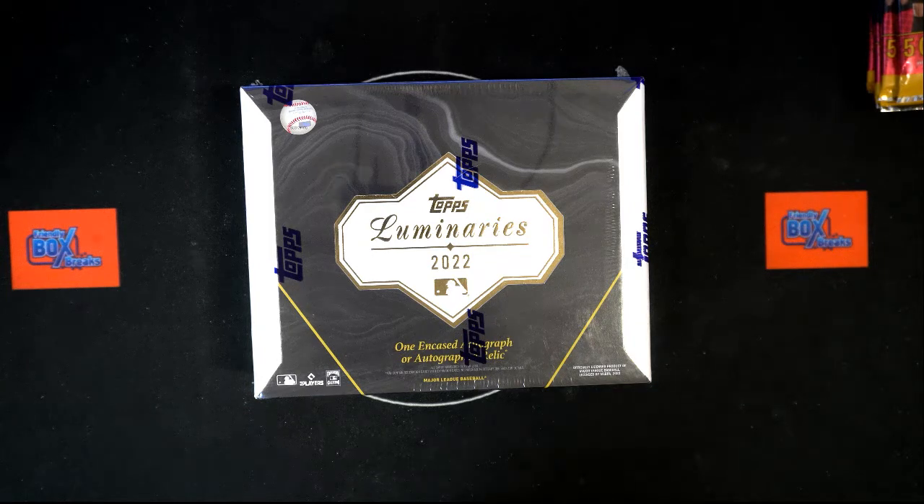We have our names, we have our teams. We need to randomize them each seven times, pair them up on the spreadsheet, and we'll give you a chance to talk any trades. Then we're going to dig in on this box looking at one encased autograph or auto relic per box.